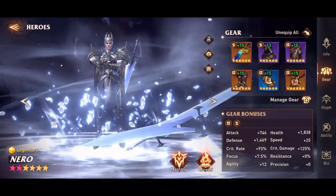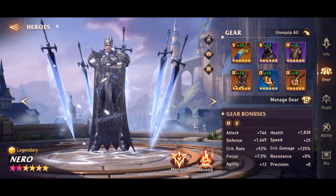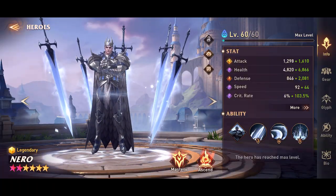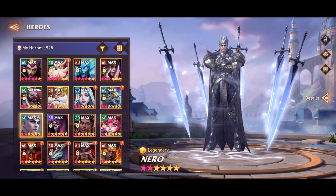That's my Nero over here. He's in average set and speed set — my helmet is not fully enhanced. He has 11,000 health, 2927 defense, and 2908 attack with 281 crit damage. You do need a lot of crit damage on him — just like any other nuker, you need a lot of crit damage, otherwise he's not going to deal that damage. But his HP and his attack need to be balanced.